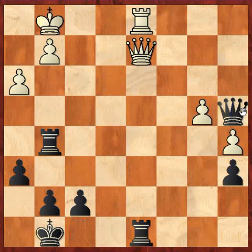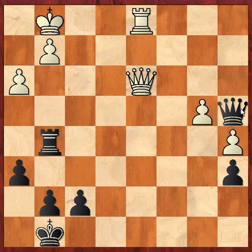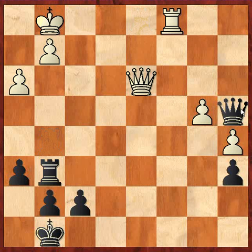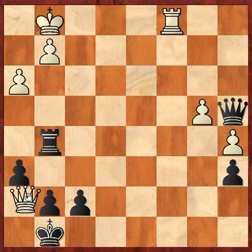He played Rg8, rook trade, check, Kh7, and I go back. Rc1, Rg6. Notice that Rg6, or g6, is definitely necessary, because it's threatening checkmate over here — this queen is covering this diagonal.